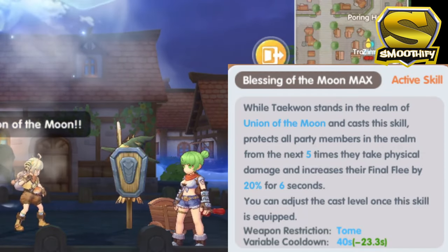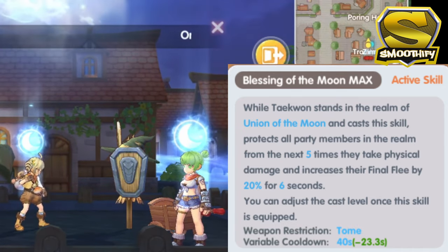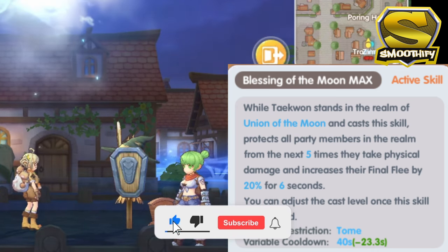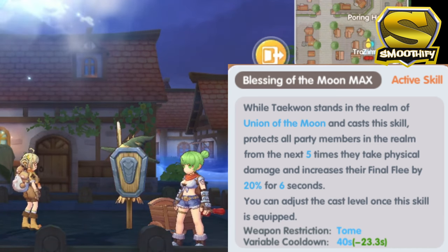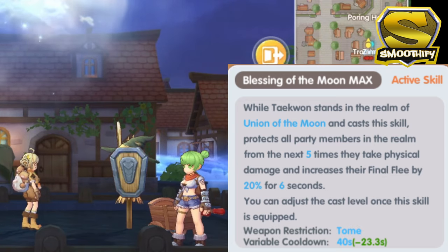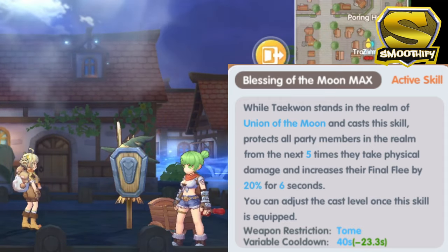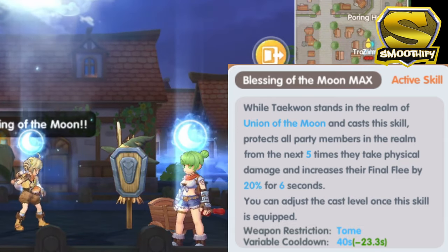Moving on to the next active skill, the Blessing of the Moon — this is basically the soul link skill of the Taekwon. When all the party members are inside the Moon realm and this skill has been triggered, they will be protected for the next 5 physical damage taken, and it will increase their final flee by 20% for 6 seconds. This makes sense because if you are focused on using the Moon realm, your build is basically leaning towards more DPS than survivability.